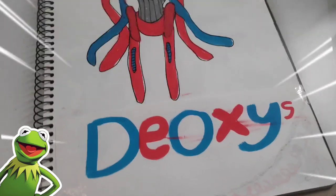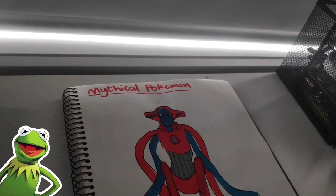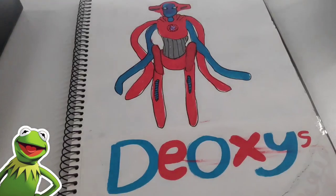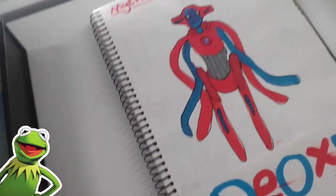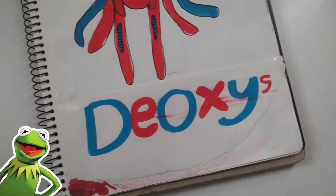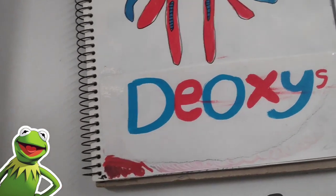First up, we've got Deoxys. I'm not sure if you're familiar with this or not. It's out in the new Scarlet and Violet DLC. As you can see, it has those cool octopus-like tentacles. It's got that cyber-like body and a very nice name. I think Deoxys sounds like DNA or something.